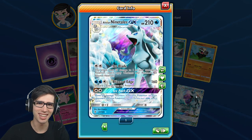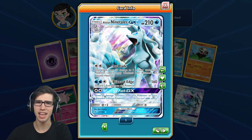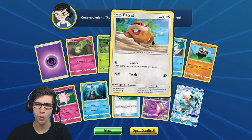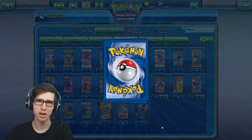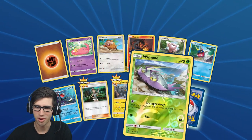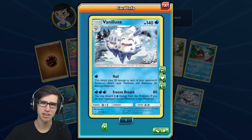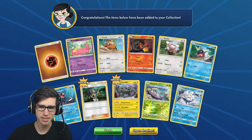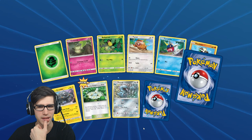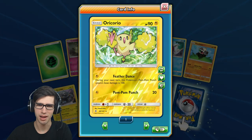There it is — we got the Alolan Ninetales GX! 210 HP with Ice Blade, Blizzard Edge, and Ice Path GX. That is gorgeous — I wish we pulled that one in real life too. So we've already tied things up on TCGO. On to the fourth pack — no reverse rare — we got Vanilluxe out of that pack. Next pack: an Oricorio reverse rare — we've already one-upped real life!